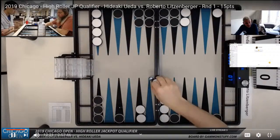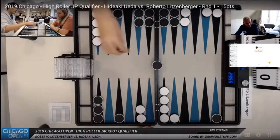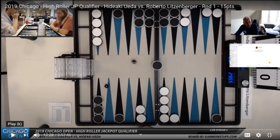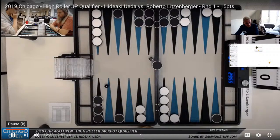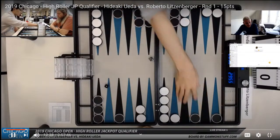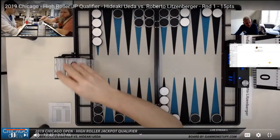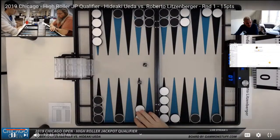For some reason I have to admit, I didn't see hitting. Now with the 2-1 there's lots of plays — you could split. Interestingly, Hideaki didn't cube. And now this is a difficult play — so what's going on here?